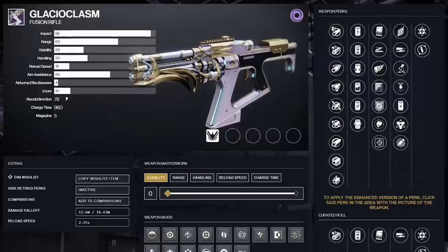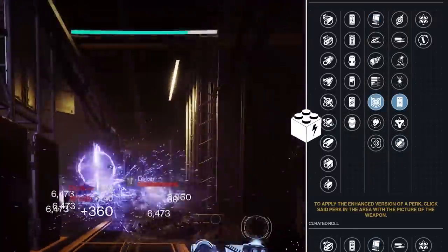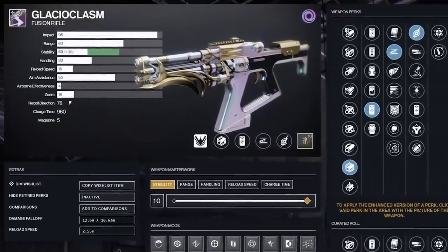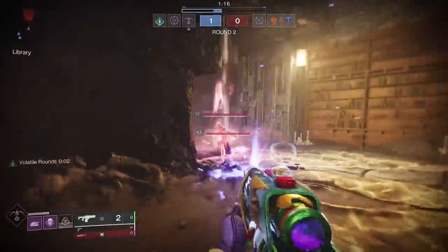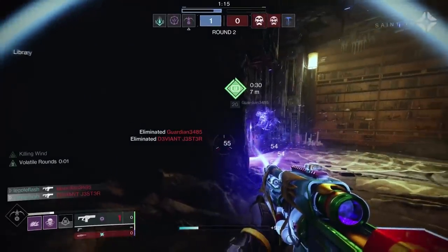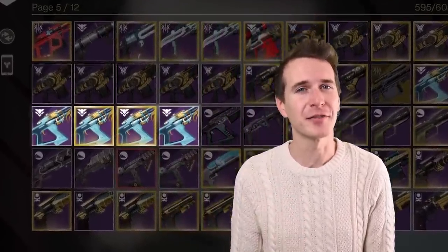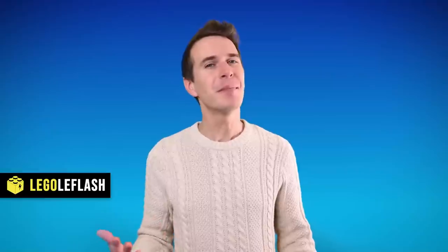Destiny 2's Glacioclasm is back and the perk pool has been updated for this year's Dawning event. Double accuracy perks, overshields, explosions with 50% extra damage, and even a roll that lets you max out stability and range at the same time. There are a ton of new options, but are any of them worth grinding all that extra Dawning Essence for? You've most likely got a great high impact fusion rifle already sitting in your vault, but I believe the new Glacioclasm does have something unique to offer — maybe not in the area you think.